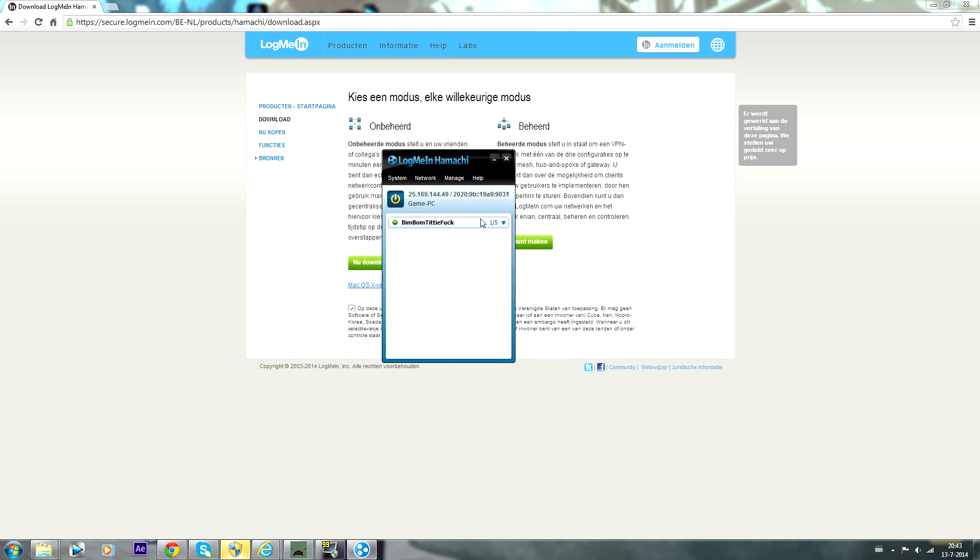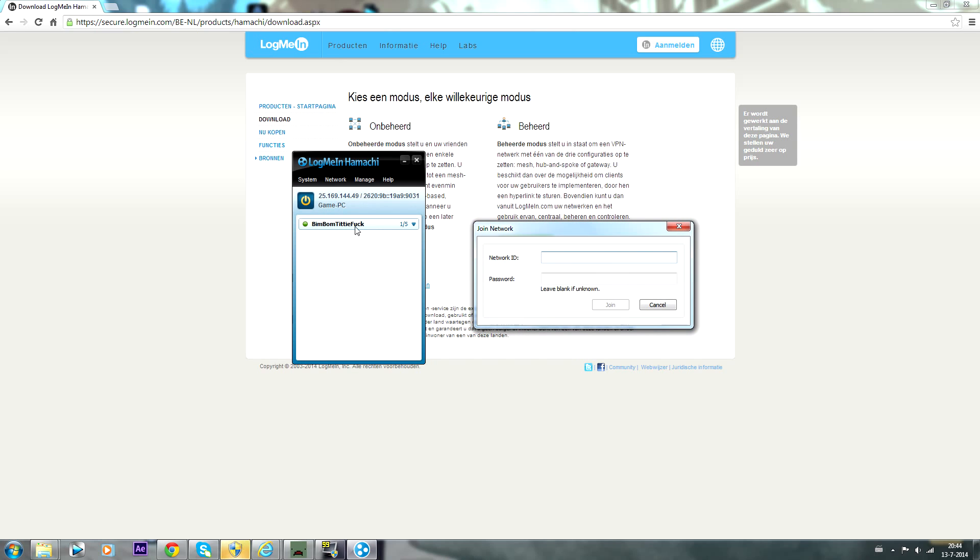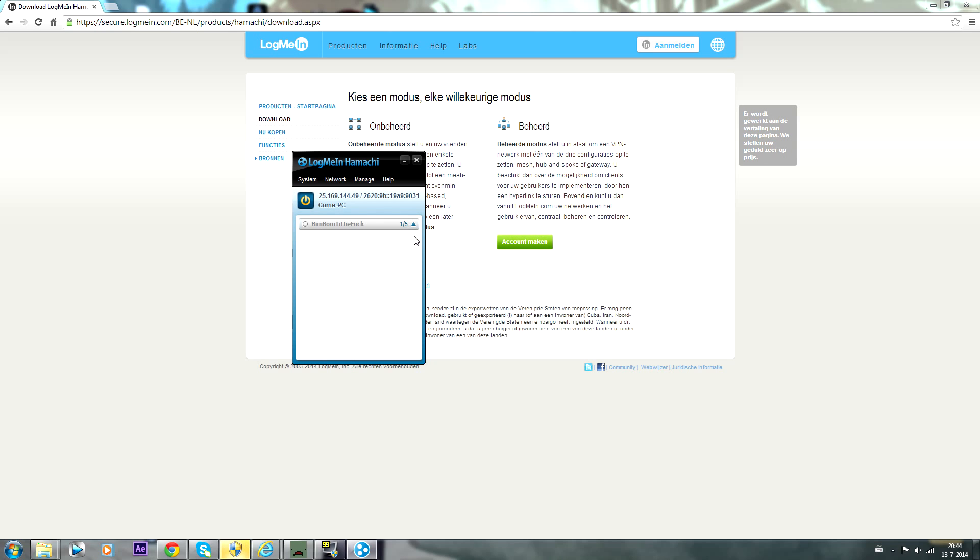So now I have my lobby set up. What your friends want to do is also download Hamachi, then go to Network and join an existing network. They have to type in your network name and the password, then they will be in your lobby and you will see their name listed below.